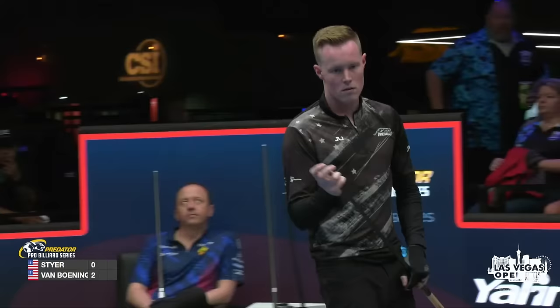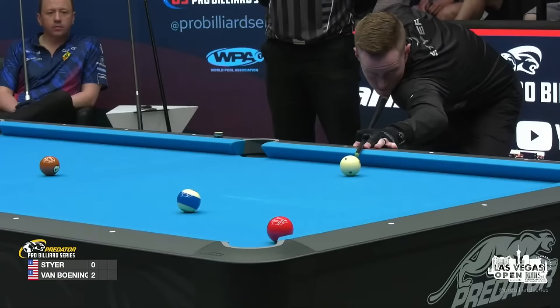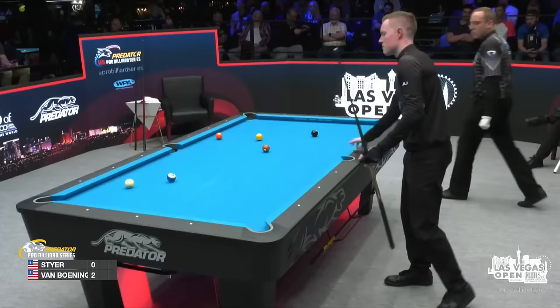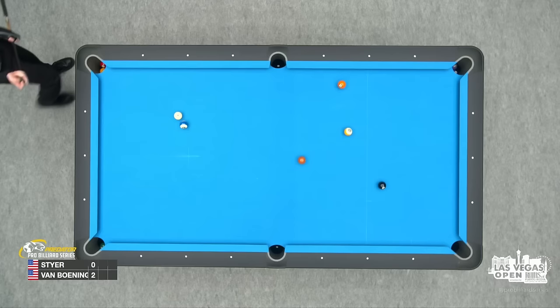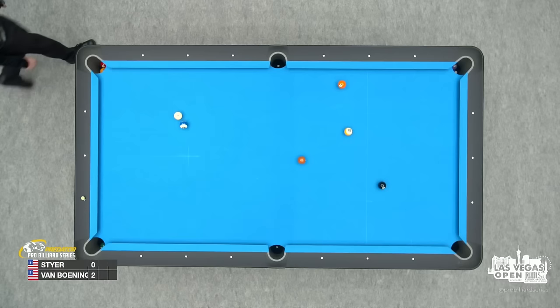So our first look at Tyler Steyer as a player in this match. He had a really good shot on the one ball, and I think he's the favorite to run out here. He's got a good shape on the five ball. And if you get closer, the five ball would be nice. He just got something at the five ball. Good thing is, he can stop the cue ball alright. Yeah, so stop shot, simple stop shot. You don't want to be on the rail, though.